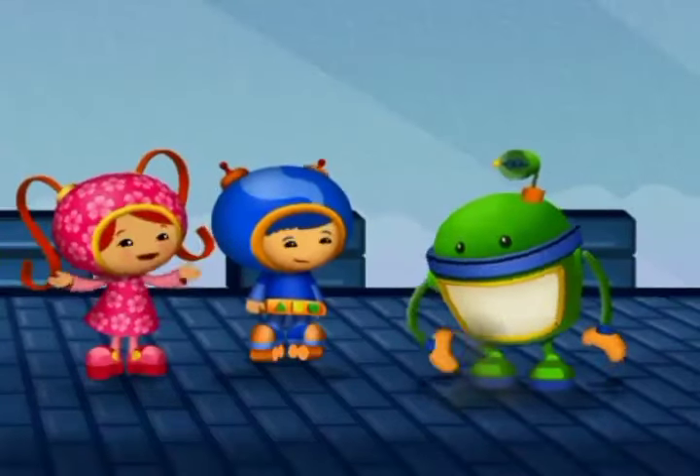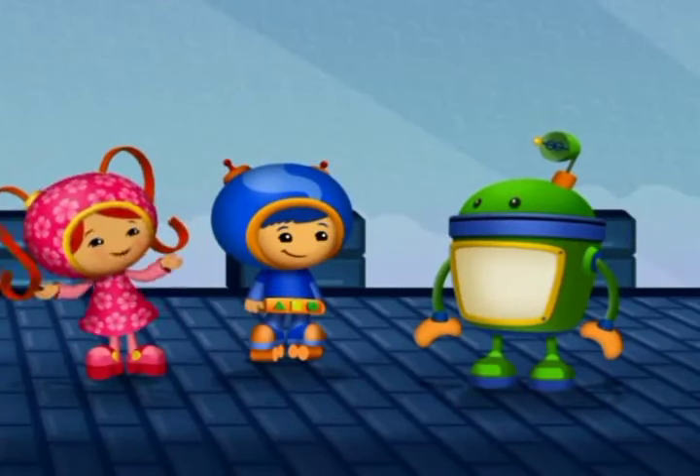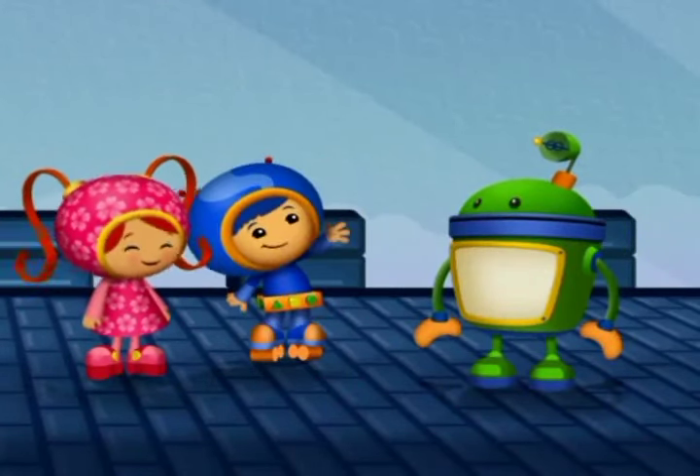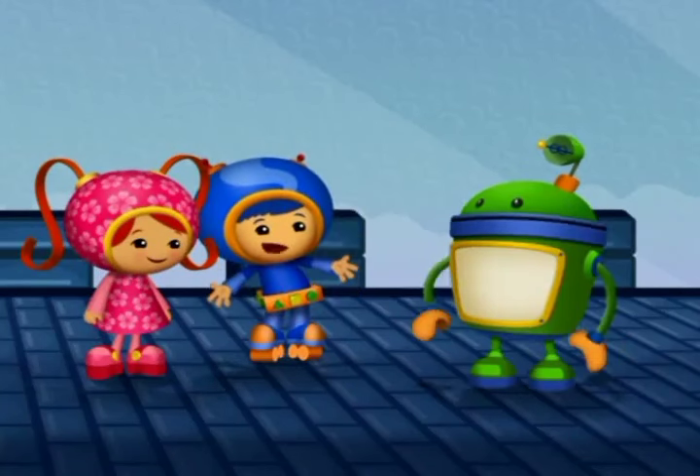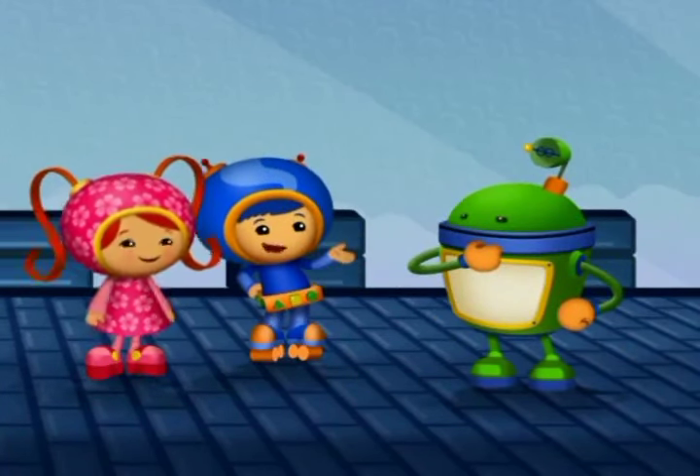But that was a down dragon. That kind of dragon can only fly down. To get up to the egg, you have to fly on the up dragon. To find an up dragon, you have to pick the dragon that looks different.